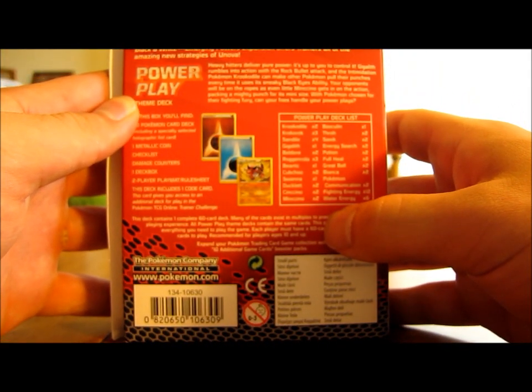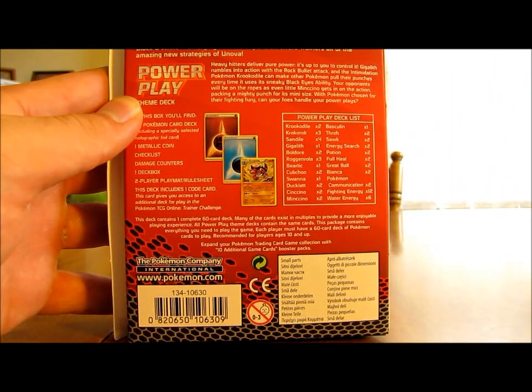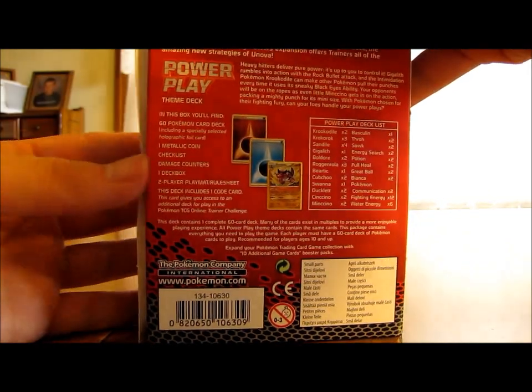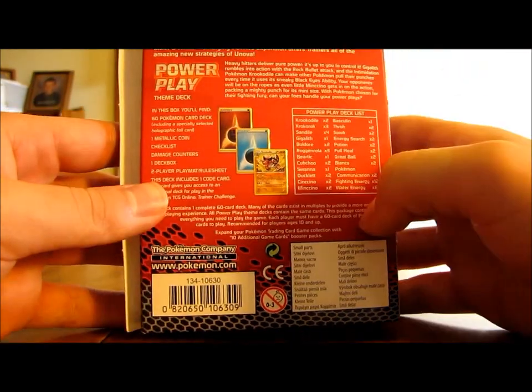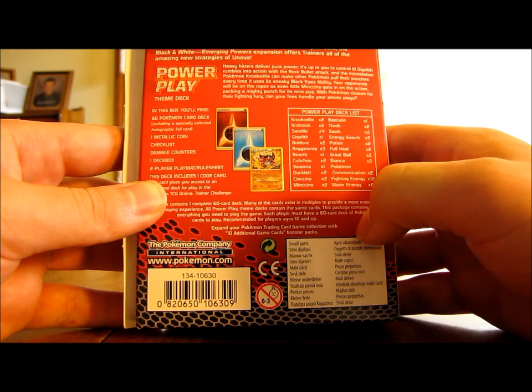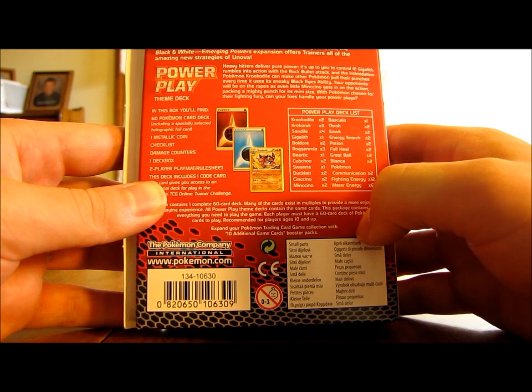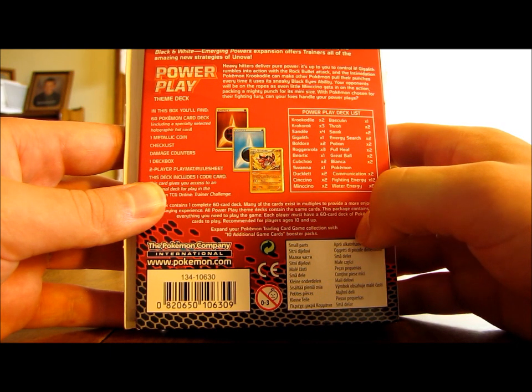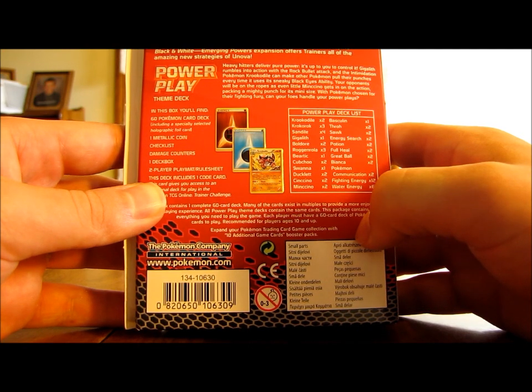So basically this is a Power Play theme deck. I'll read what it says on the back, and then we'll get into the cards. It is Water and Fighting type. It says: 'Heavy hitters deliver pure power — it's up to you to control it. Gigalith rumbles into action with Rock Bullet attack, and the Intimidation Pokemon Krokodile can make other Pokemon polar punches every time it uses its sneaky Black Eyes ability. Your opponents will be on the ropes as even little Minccino gets in on the action, packing a mighty punch for its mini size. With Pokemon chosen for their fighting fury, can your foes handle your power plays?'